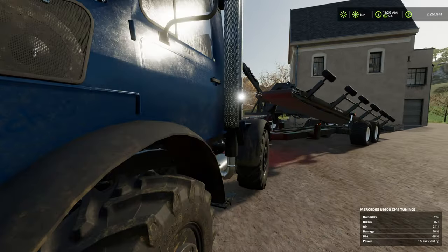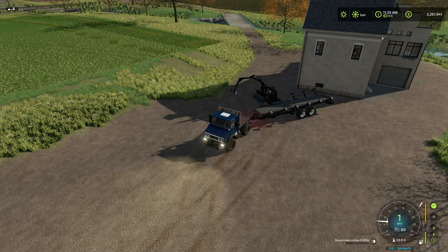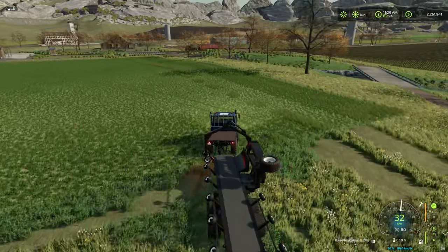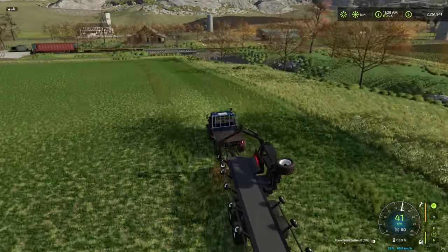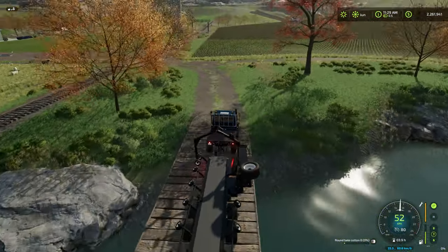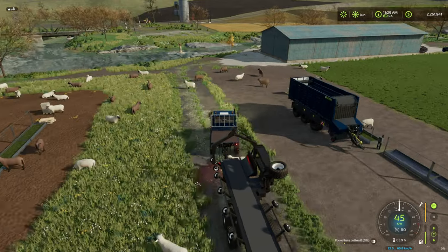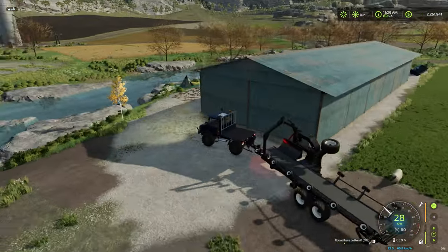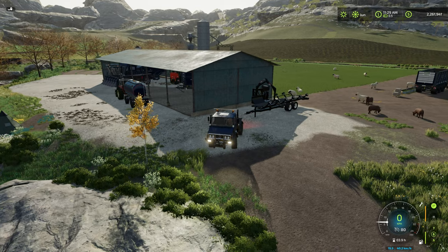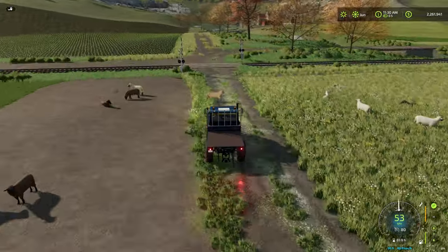I'm a little unsure if I'll keep the cotton harvester because we also got the new bio baler and I think it will be a better fit for this map. The cotton harvester is very big. We're going to look into that, and then we might need an in-game bale connector rather than the Colossus one. We're setting that trailer right there — you can see the cotton harvester behind and yeah, it is big.